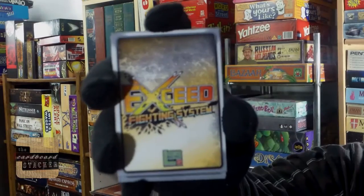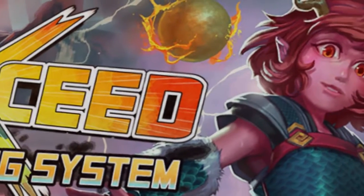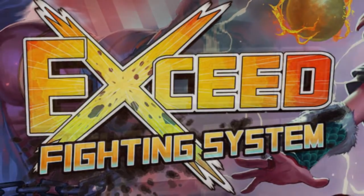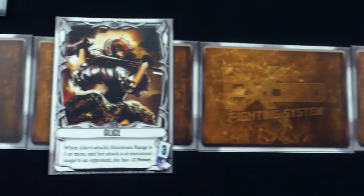Welcome back to another quick start tutorial for XSED, a card fighting system from Level 99 Games. Continuing from our last video, let's take a look at a step-by-step walkthrough on how the game is played. This tutorial starts at the beginning of playing, right after setup. Before moving on to the walkthrough, let's first go over the two fighters we are using.